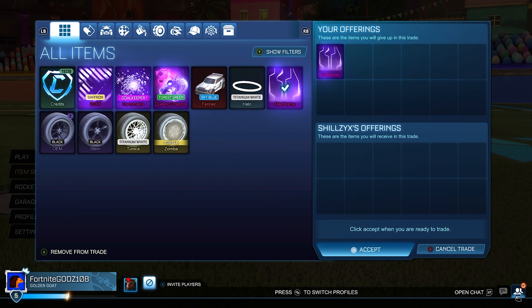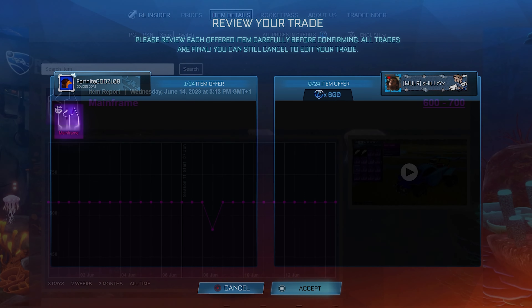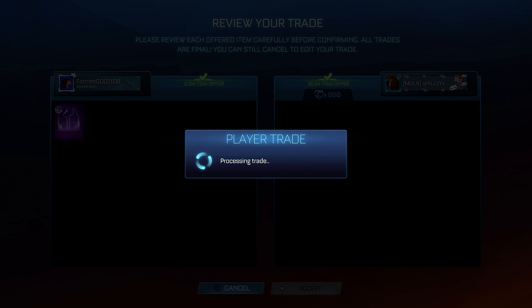We're going to be hopping into the first trade of the episode, and the inventory has just passed 30,000 credits in value, which is insane — only on day 12, so we're making some really good progress. I do want to sell some items in this video as well, and I'm going to be starting off with the Mainframe, selling it on for the minimum value of 600 credits.